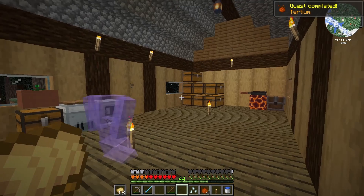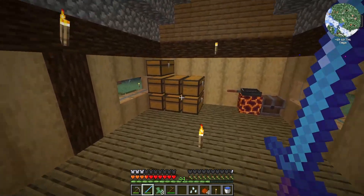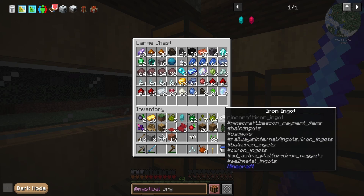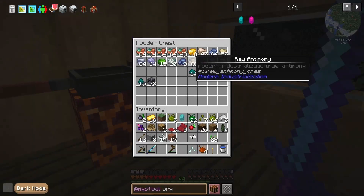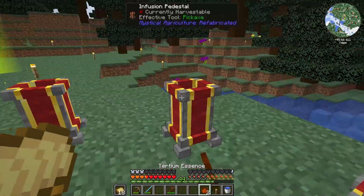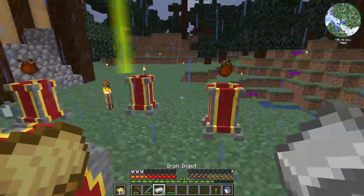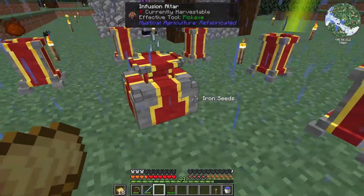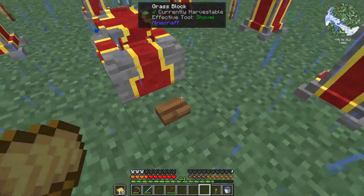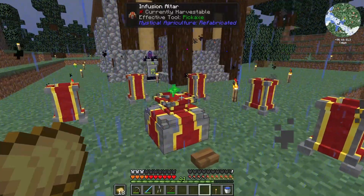We're going to need some iron. I have two pieces — let me smelt some up real quick. Put this in the center. I'm assuming this works the exact same way as the Forge version, but I may be wrong. Put these down, and we should see that iron seeds are ready to be crafted. Push the button — and that should give us iron seeds.